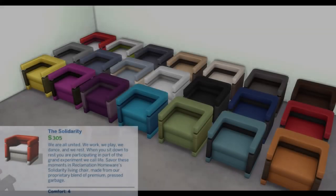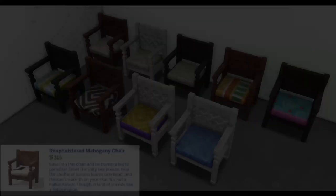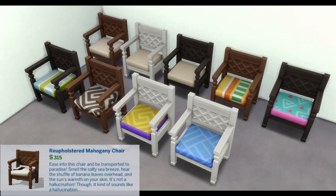The Solidarity: We are all united — we work, we play, we dance, and we rest. When you sit down to rest, you are participating in part of the grand experiment we call life. Savor these moments in the Reclamation Home Solidarity Living Chair, made from our proprietary blend of premium recycled garbage. Comfort: 4.